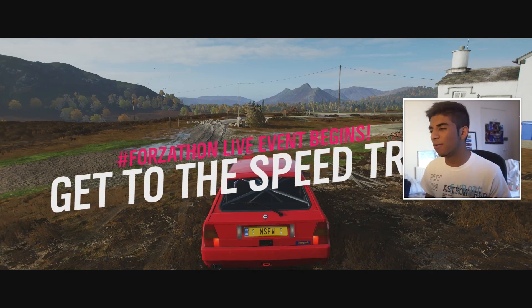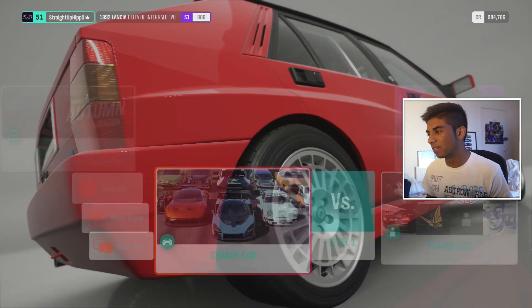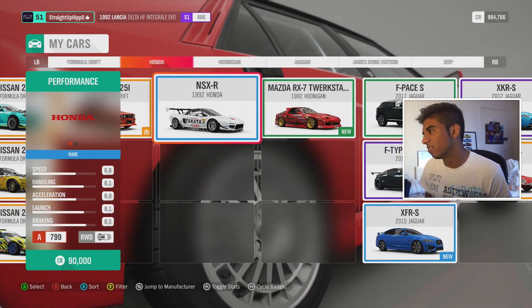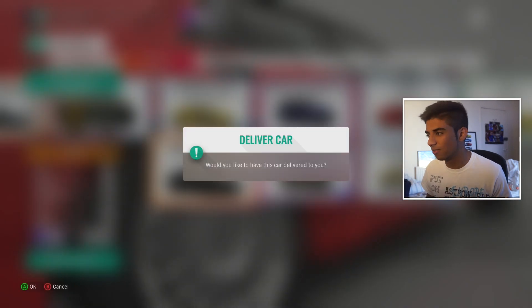Right, here we go - now we need to get to the speed trap. That's absolutely fantastic - you could tell me that before I switched car, that would have been quite useful. We have to go into something fast, so I'm gonna need to change a car. Something fast - I need to do this relatively quickly. Let's just get in my Sesto Elemento, that's an easy one to pick.